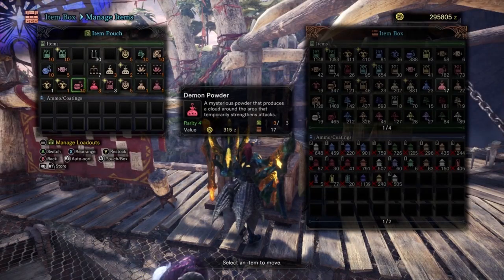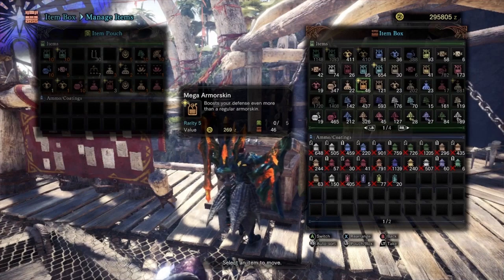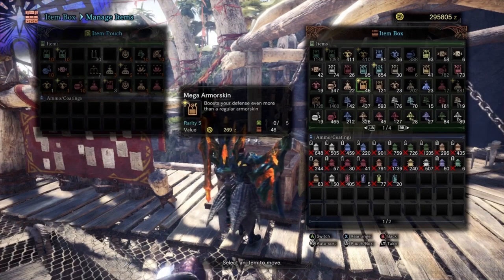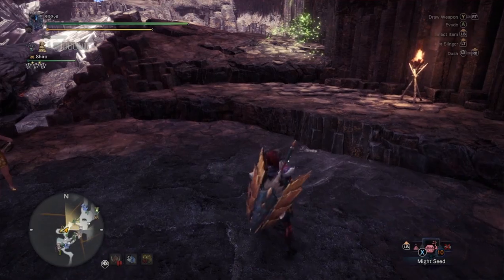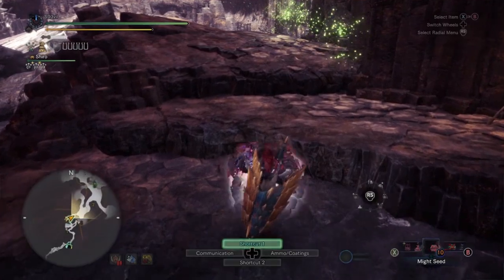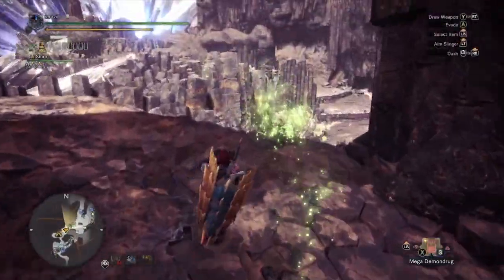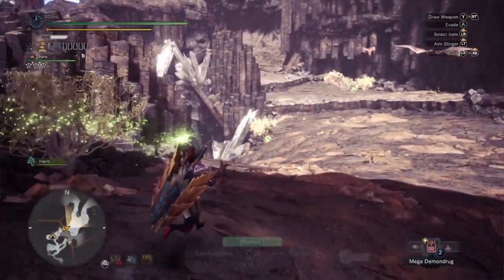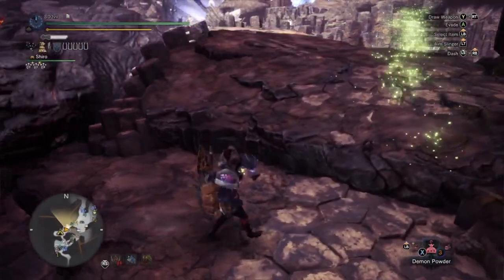The six temporary buff items — Might Seed, Demon Powder, Mega Demon Drug, Adamant Seed, Hardshell Powder, and Mega Armor Skin — all have varying durations. The Seed and Powder items only last 3 minutes, while the Mega items last until you faint. However, when applying them, each new item overrides the previous item's duration. So to get the full benefit, apply them in this order: Seed first, then Powder, then the Mega item — that way the buff lasts as long as you don't faint.